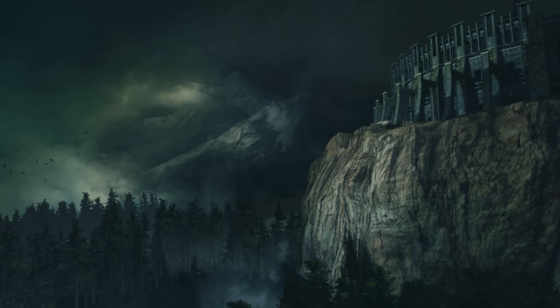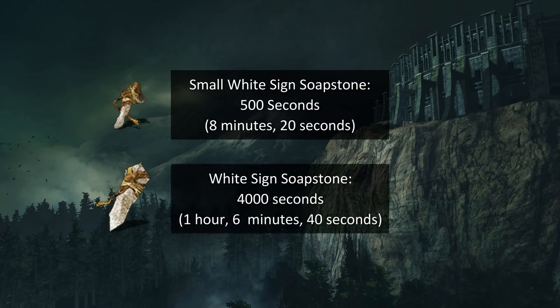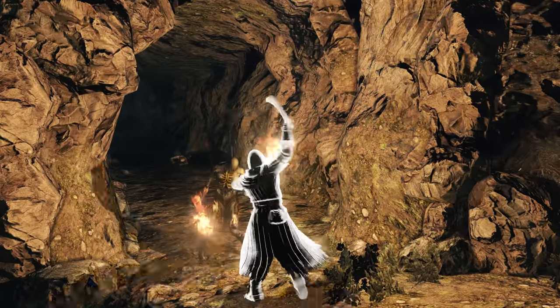Let's start with the time limits set for co-op. By default, the small white-signed soapstone gives you 500 seconds, while the full-sized soapstone gives you 4,000 seconds. This is the difference between roughly 8 and a half minutes versus over an hour. So while it's still possible to run out of time using the full-sized white-signed soapstone, it's not a common occurrence.